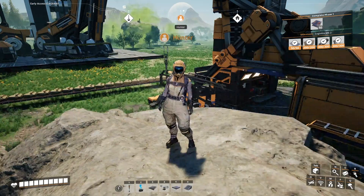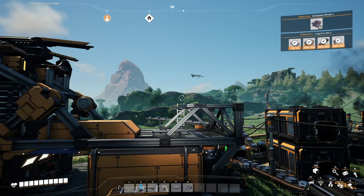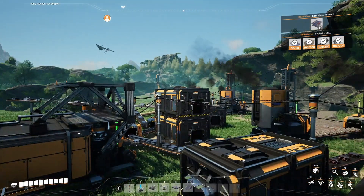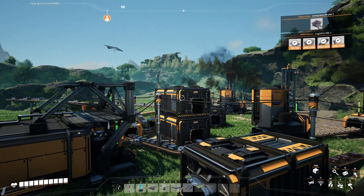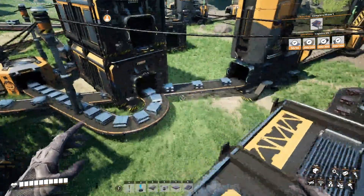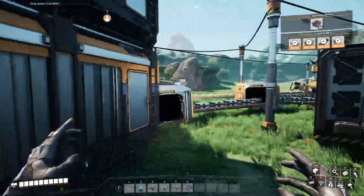Hey, Gremlin here with Hunter. Welcome back to Satisfactory. We've made a huge mess. I added a storage box on top of the storage box—we're actually getting enough iron ingots that it was jamming up the system.